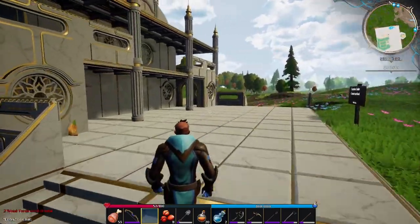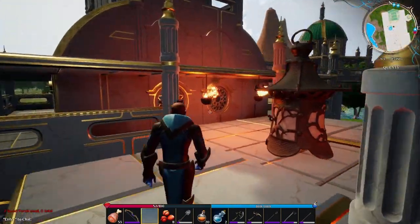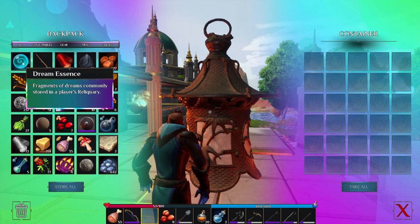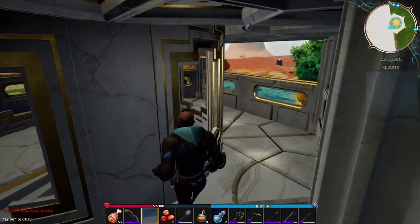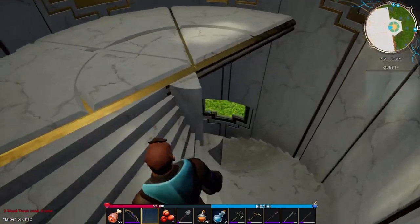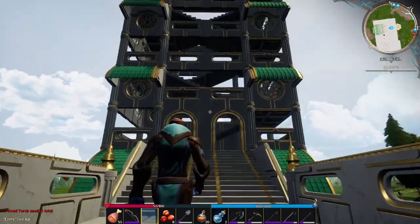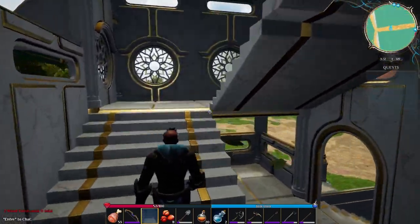The good thing about the build pieces in Dreamworld is that they're able to complement each other, which definitely allows for creativity to make bases like this one. We can also see a very cool placement of the reliquary here. Let's go ahead and light that to get some more dream essence. Now let's climb the tower and see what kind of views we can get from the top.